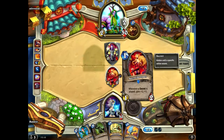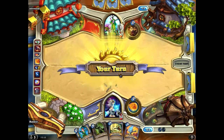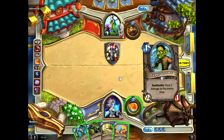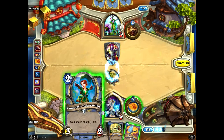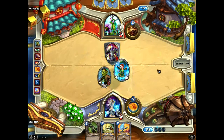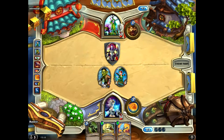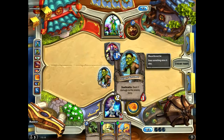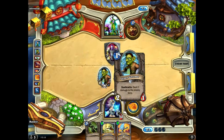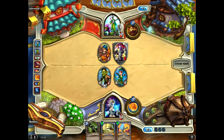Druids are always annoying to play because they all have healing spells, and with quite a lot of other classes they don't. And the one with the skull and crossbones means it's got a deathrattle. As you can see here, on death it deals 2 damage to an enemy hero, which means it'll deal 2 damage to Malfurion.